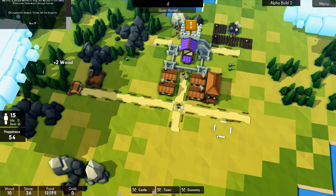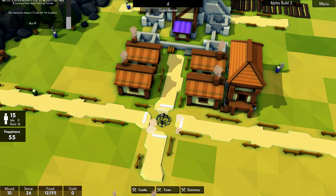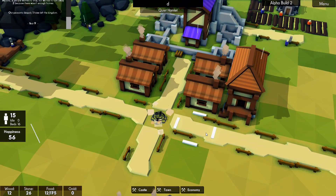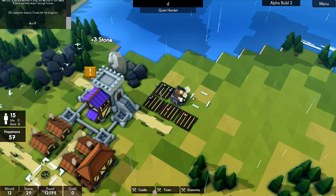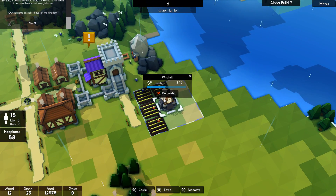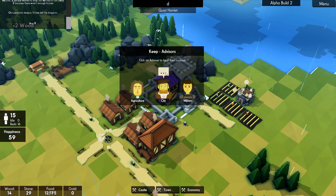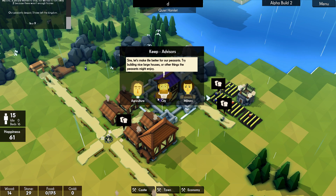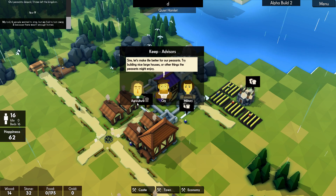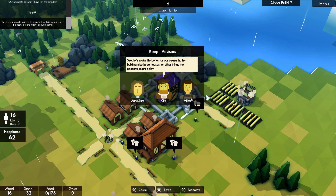We can demolish that and put a well in there. Interesting — there we go. It's sort of cutting the path but they cut the corner anyway; they're not really following the path. There we go, they'll get building on there. Happiness is going up! So apparently these advisors have been modelled on real-life people that would deal with agriculture, city, and military matters.